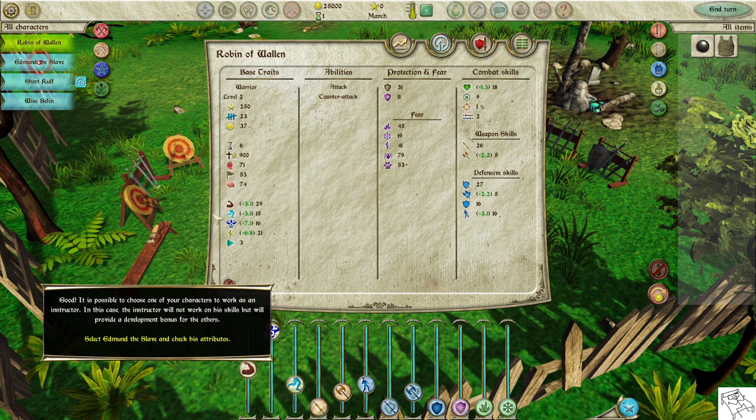It is possible to choose one of your characters to work as an instructor. In this case, the instructor will not work on his own skills but will provide a development bonus for the others. Select Edmund the slave and check his attributes.